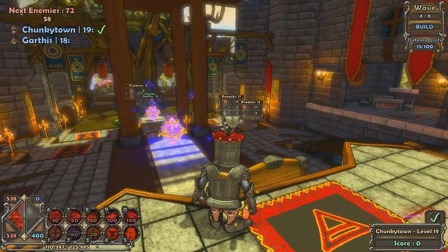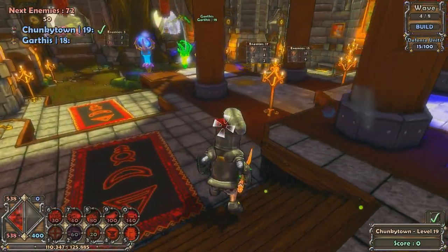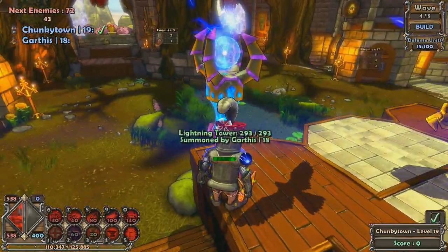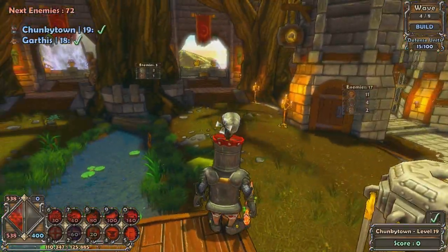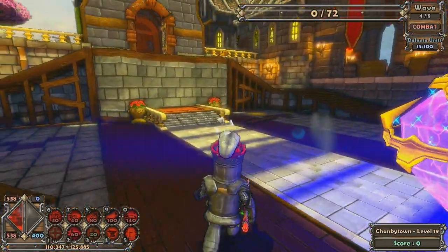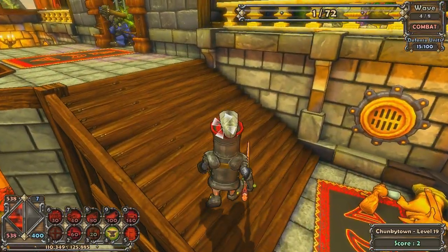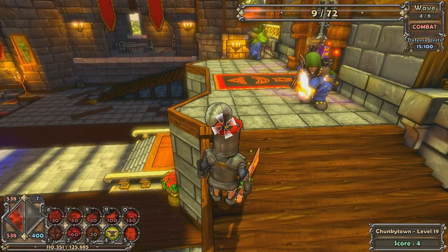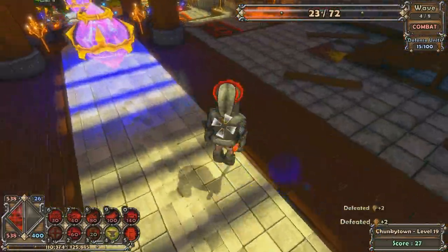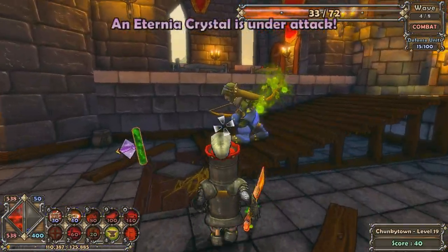Just looking at this — you know how you were on about range? The range on the upgraded lightning things is ridiculous, so I reckon just two of those will be fine. Let's see what happens. There's only like one little dude coming out. It doesn't look like the ranged will attack from up here anyway — oh, we've got a flying one. Those slice and dices are ridiculous.